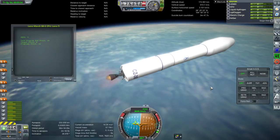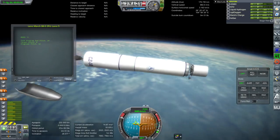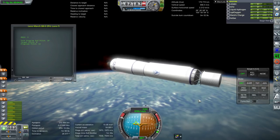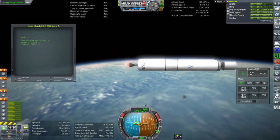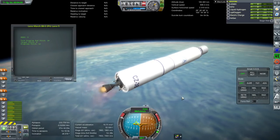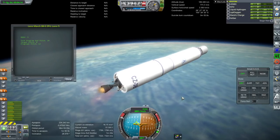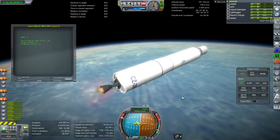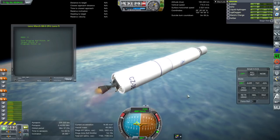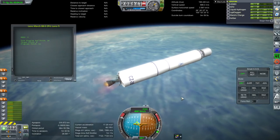I haven't put any textures on, and there's limited shininess. I can separate the fairings now — I don't know exactly when they separate the fairings. The load we're carrying here is 5.5 tons, which is its geosynchronous transfer orbit payload. The reason I decided to do the Long March 3B was because today they launched a lunar lander and rover to the far side of the moon, and I look forward to modeling the lander and rover as well. Maybe I'll get those done by the time they actually reach the moon.